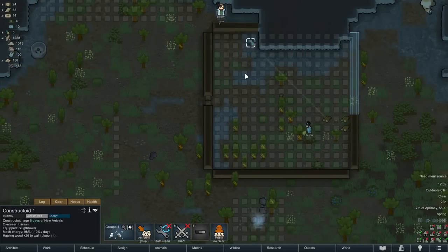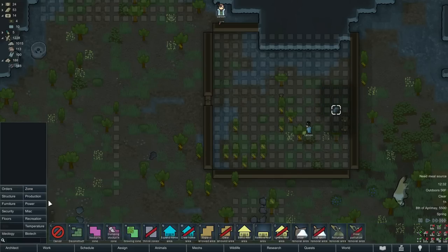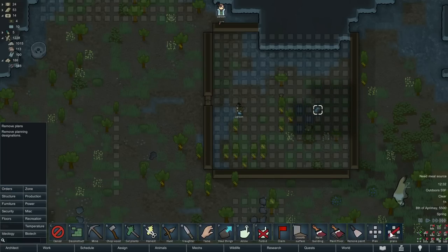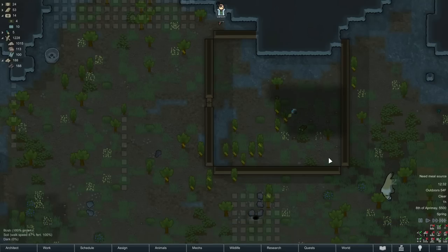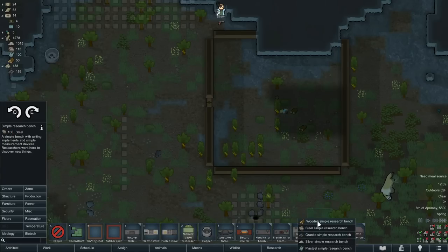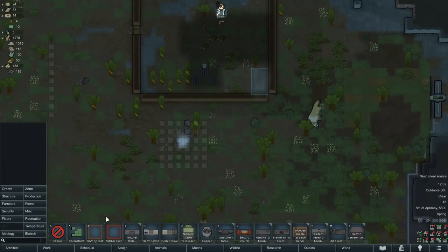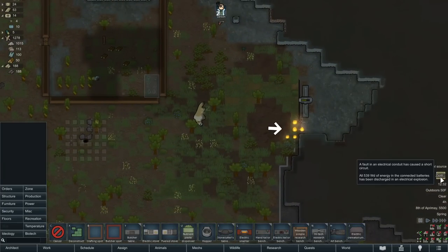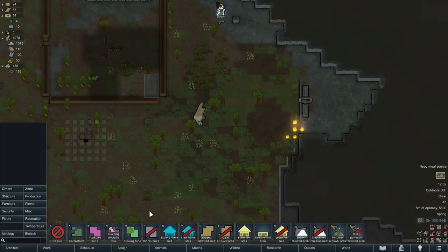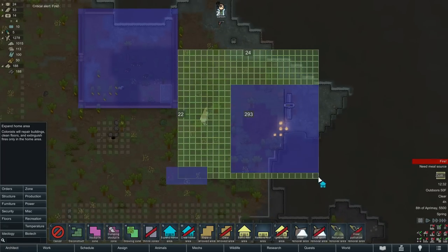Our constructoid is back at it — awesome, welcome back buddy, glad you got yourself all charged up. Let's go ahead and remove our zoning since we don't need that anymore. We got our first room built — almost built. I think we're going to go ahead and slap down a research bench and put that in here. I forgot all about zoning up the garden area.